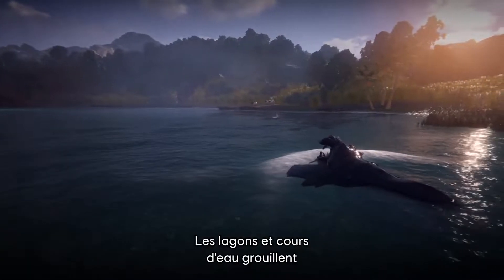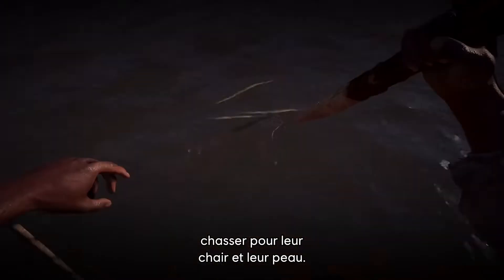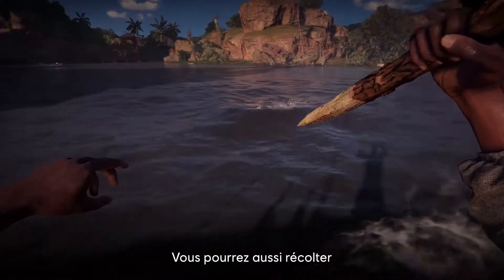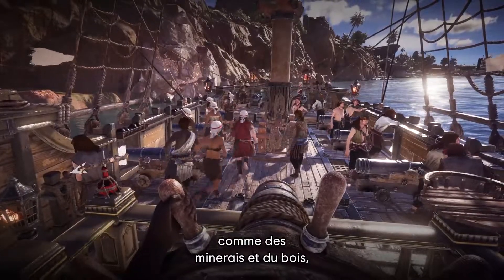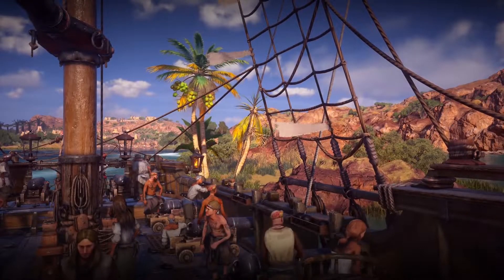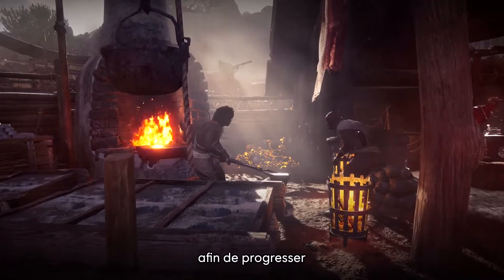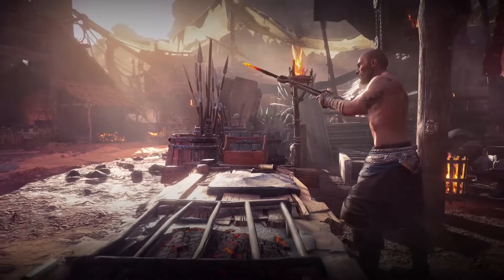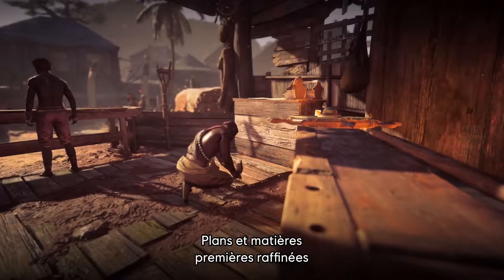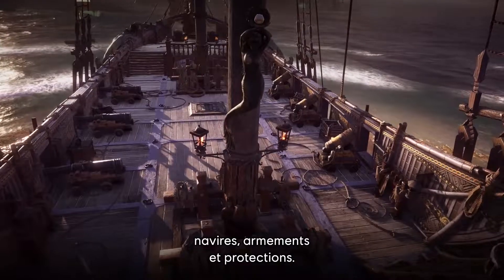Lagoons and rivers are teeming with dangerous wildlife that you can hunt for animal skins and meat. You'll also be able to harvest a variety of raw materials, such as ore and wood, that can be refined and used for crafting. Crafting is an essential activity for you to progress as an infamous pirate. Obtain blueprints and use your refined resources to craft stronger ships, weapons, and armors.